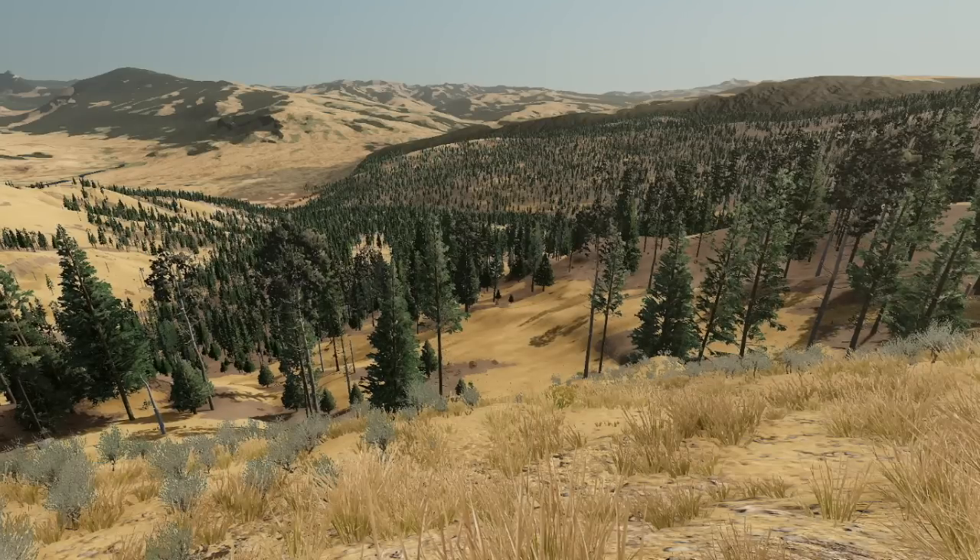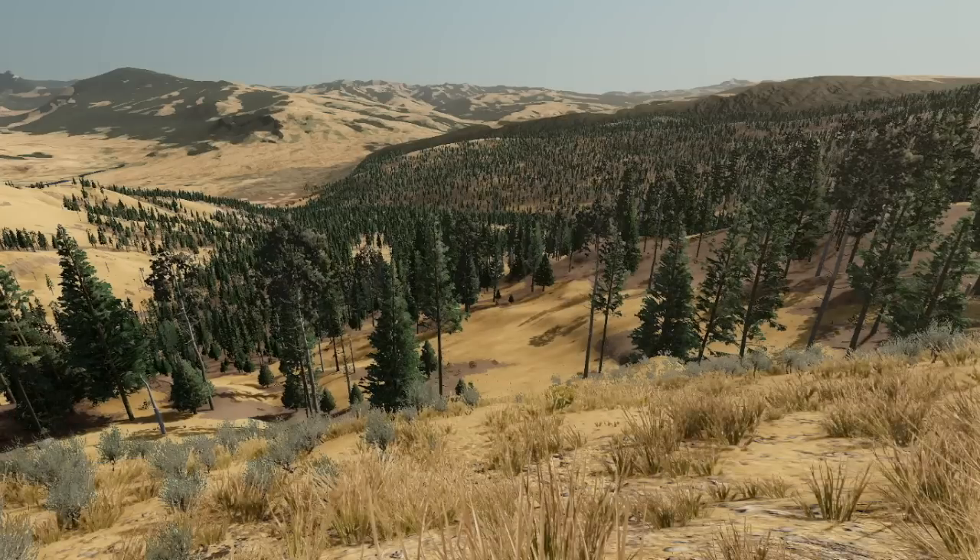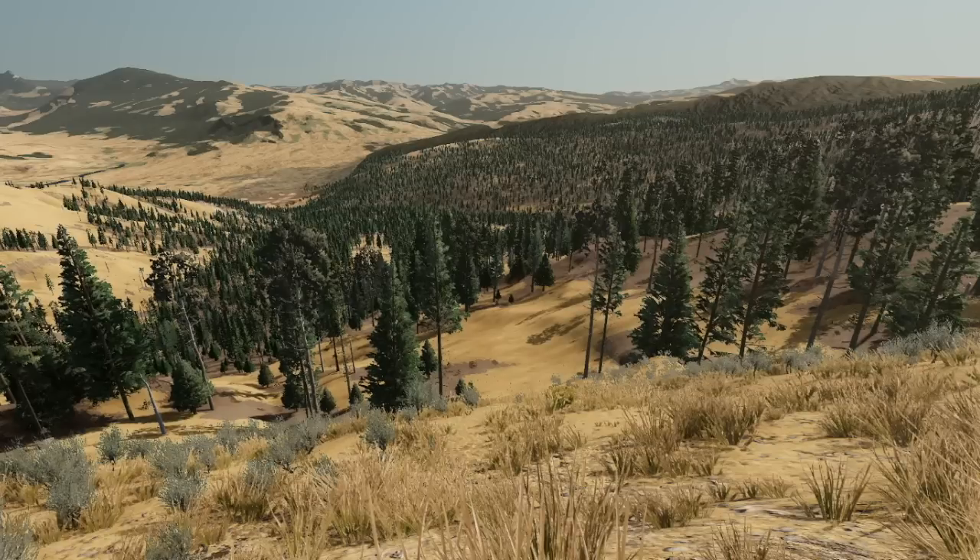So check this out — I'm gonna turn on these infinite shadows here. Boom! Look at that! It just gives the whole scene some more depth. If you look in the middle of the screen, those trees are not getting normal shadows — they're getting these special ones. It's called screen space shadows.